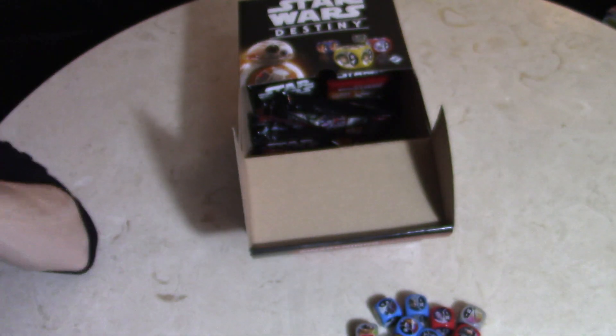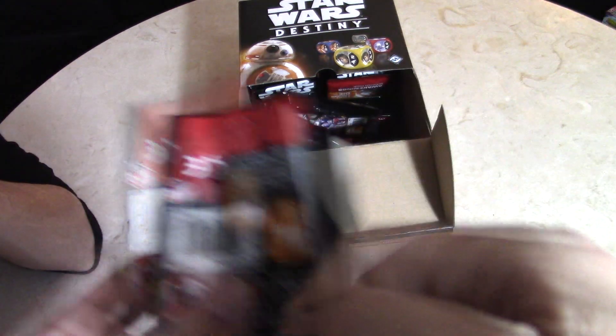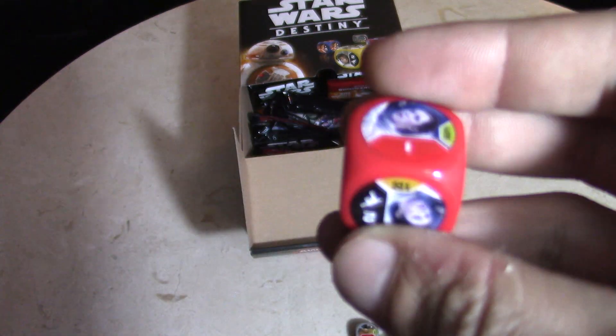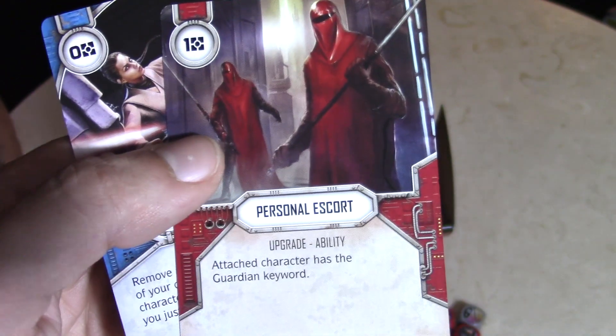Alright, these kids are all opening packs. We got a second Leia Organa die so we can play two now if you did want to field her at two. Starting to get some rare doubles — Cannon Fodder again, Personal Escort, Royal Guards are awesome, and Reposition.